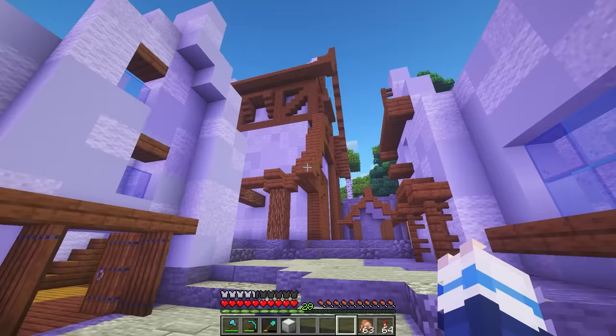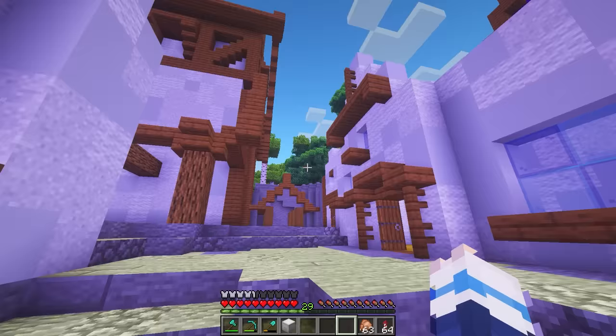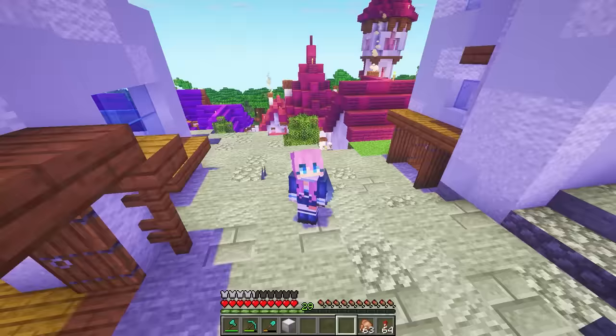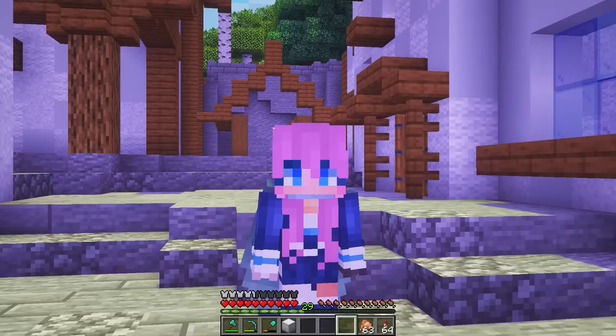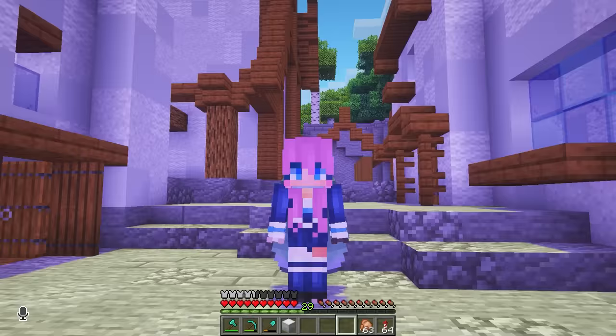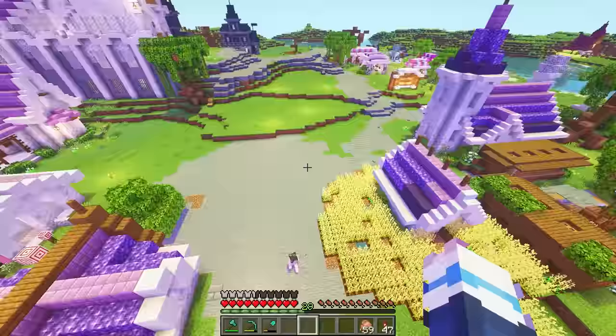Voila, here it is. Now the eagle-eyed among you may notice something is missing from this build. Gotham is missing its roofs. And that is because I do not possess the technology required to make blue wool - it is just far beyond me. There is only one person in this world who possesses the ability to obtain blue wool. So before I can finish this district, I need to take a trip to Glimmergrove.